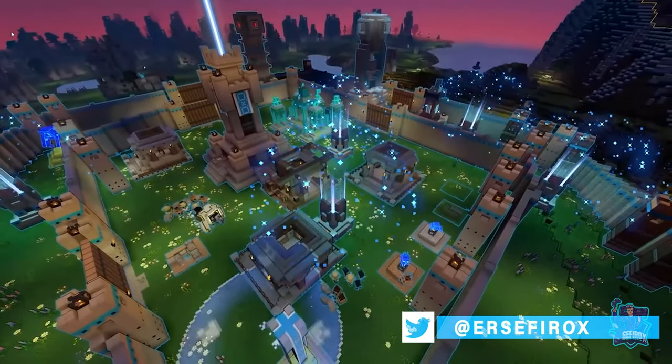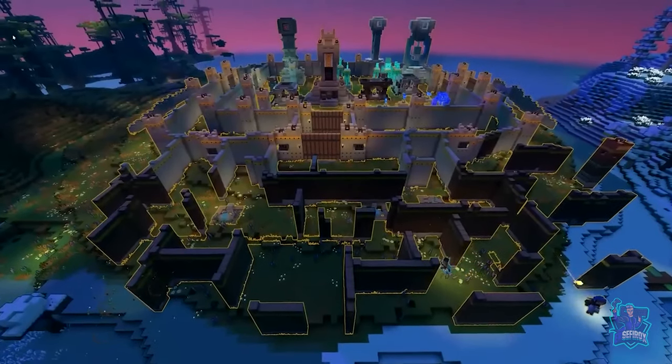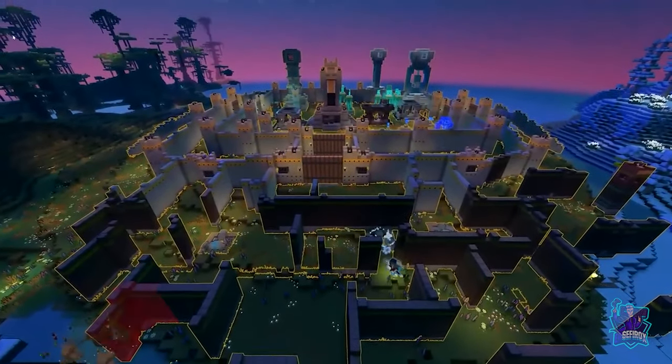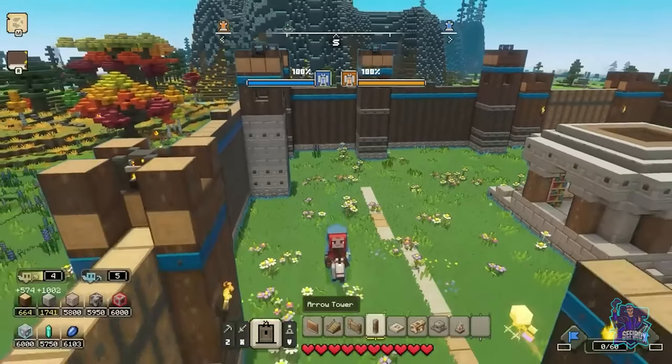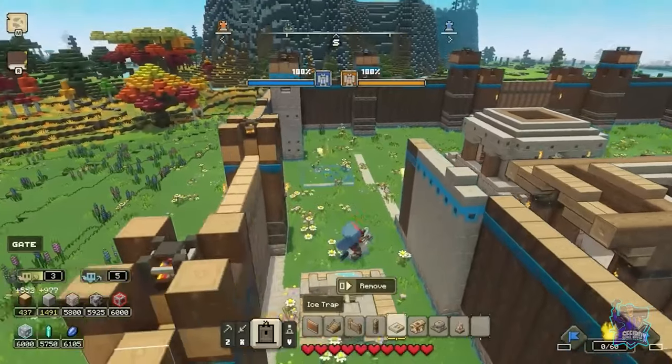After that, you can just add whatever you want — freestyle it a bit. I like to add different layers of walls so my opponents have to find their way through to my base, almost like a maze. And then once those walls are up, I like to actually hide my ice traps behind them to catch enemies off guard.